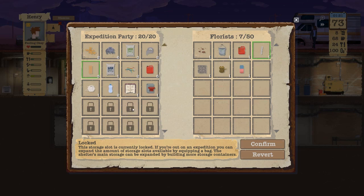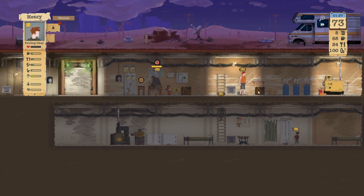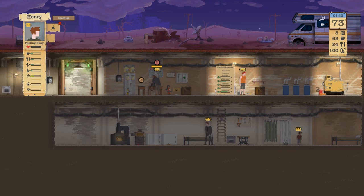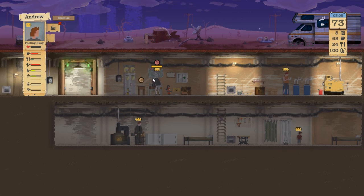Did I not grab a second satchel? Because I feel like I'm short some slots here. I'm pretty sure I grabbed them both — so maybe that's just me. Andrew can totally go to bed now. Actually, you should get something to drink first — that's what you should be doing.